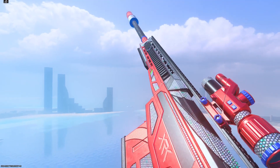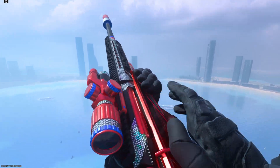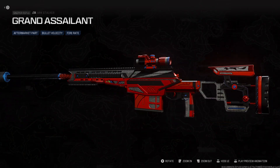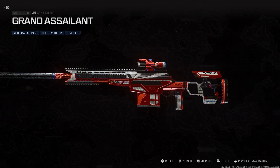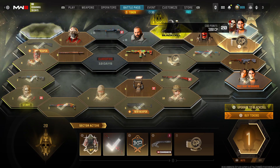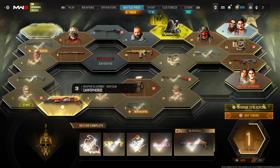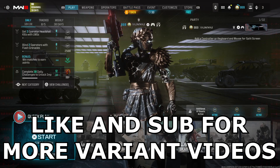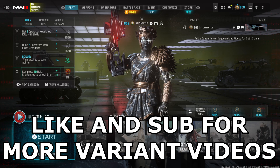Hey guys, it's Kyle again and this is the Grand Assailant variant for the XRK Stalker in Modern Warfare 3. We've got another battle pass variant — this is the best one, don't care what anyone says. The Stalker is such a good-looking sniper that any variant on it just looks amazing, even the bad ones. It's in Sector 20 of the battle pass. All the variants this season just look amazing, so we're going to get into some gameplay. If you enjoy the variant videos, be sure to like and subscribe for more.